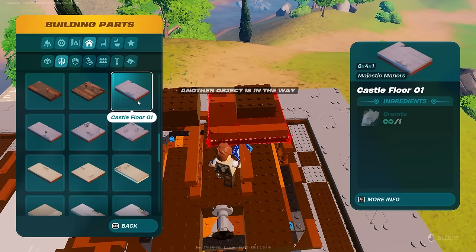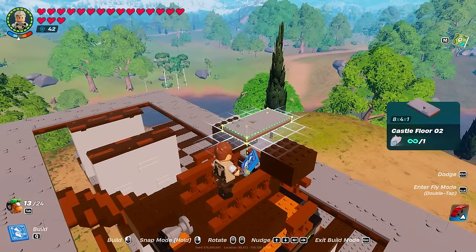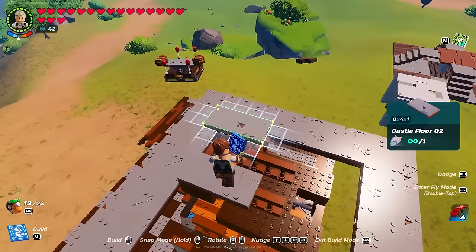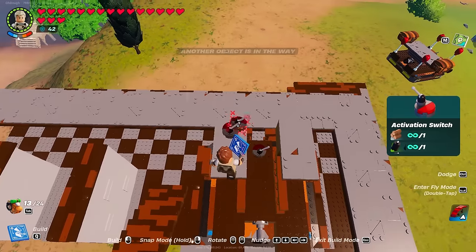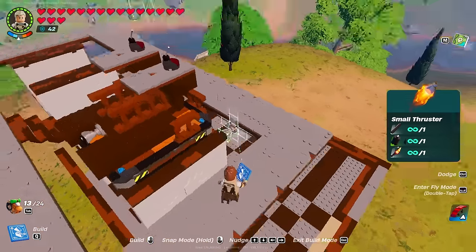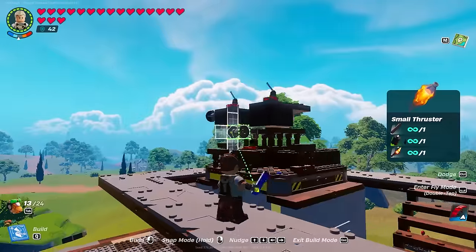Now we're going to be adding a top floor — it's going to be an 8x4x1 on both sides. I would use wood but I don't have wood in my survival playthrough yet. Place them flush like that, then add your switches and your thrusters to both sides. I'll be showcasing how to do it because you can mess this up. Place it so it's actually connected to the top panel on both sides.